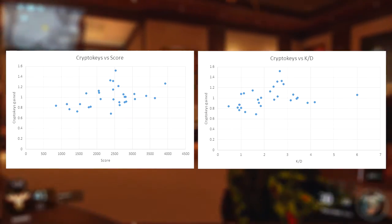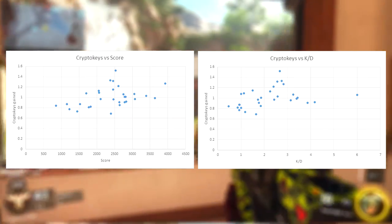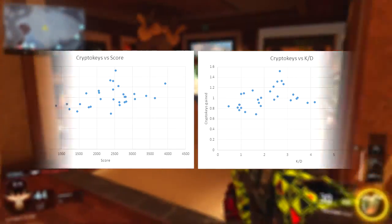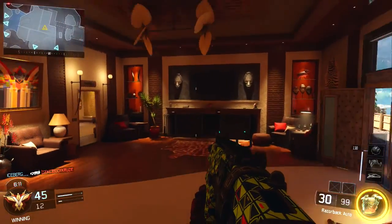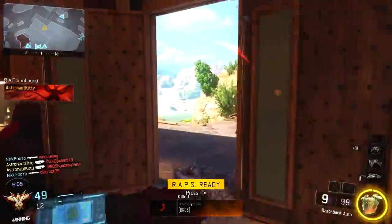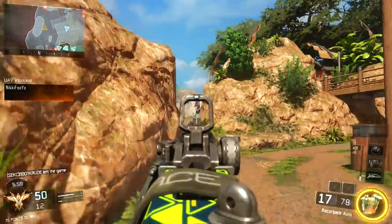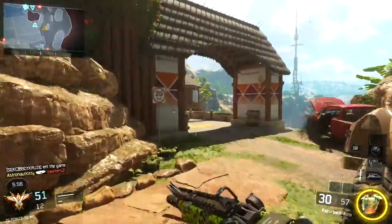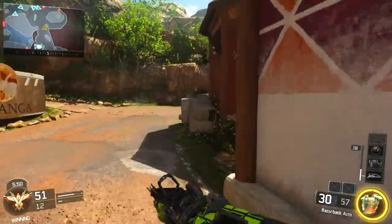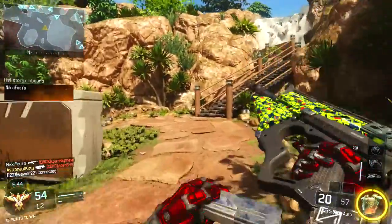Now looking at our two graphs here, you can see that our data points are a bit all over the place. You could argue there's a slight increase in CryptoKeys earned as our KD and score got larger, but for me the results are way too scattered to draw a relationship between these variables. When a graph has no obvious line of best fit it can mean one of two things: either your results are wrong — which is extremely unlikely here since KD and score are given to us at the end of every game and my measurement error was less than 0.01 CryptoKeys — or there is simply no relation between the variables. So what these two graphs show is that your score and KD have no impact on the amount of CryptoKeys you earn in a match.